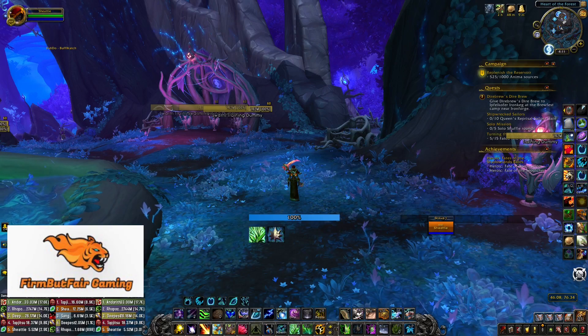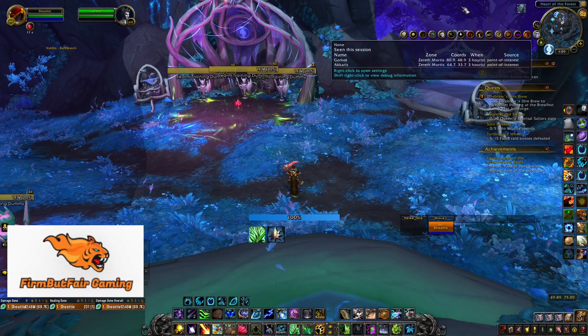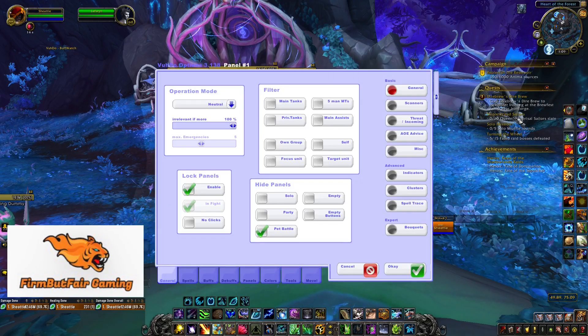Now, on to Voodoo. If you downloaded the app Voodoo, it is one of my favorite, favorite healing apps. It's great because it has built-in mouse-over for everything, which makes life easier. And it does allow you to double up on abilities. You can do a ton of stuff with it — spell traces, clusters for mass healing spells, indicators on the status bar. It just has an immense amount of stuff.